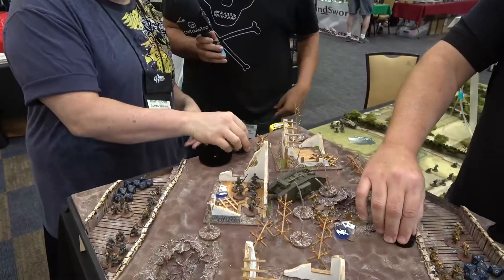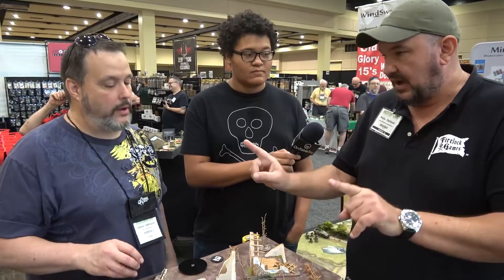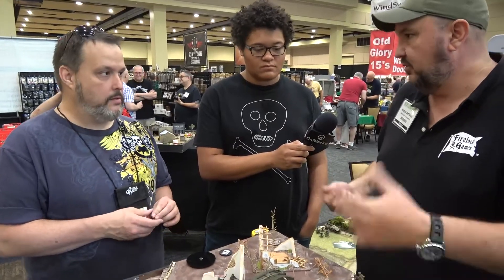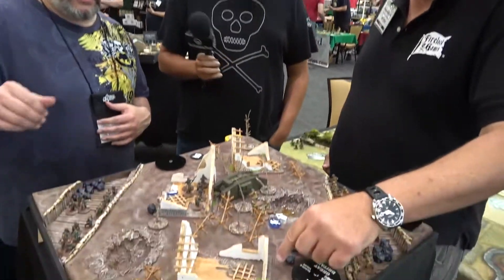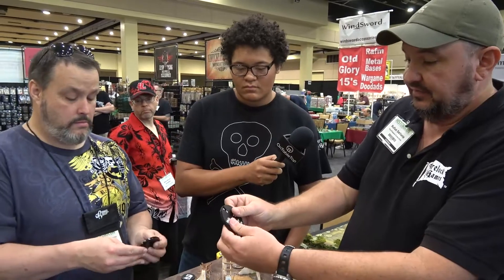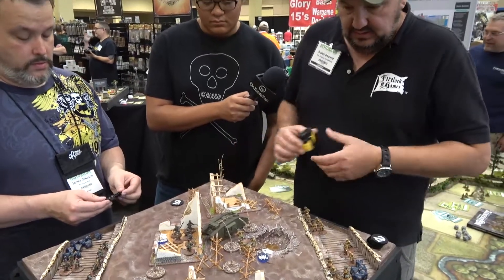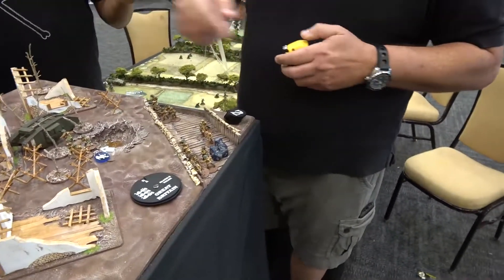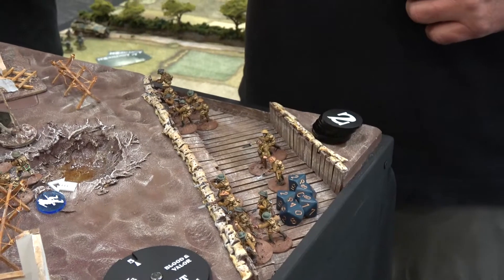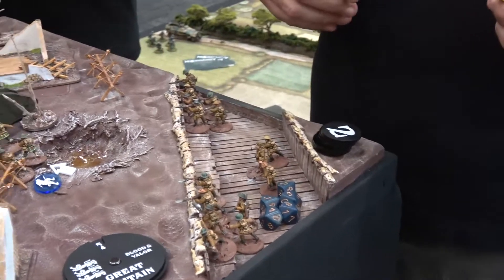We flip initiative tokens and both got a two — a tie. When there's a tie it's a roll-off, but commanders in the game can give you a plus one or plus two to that roll-off. I rolled a six versus a five, so I win. My initiative goes down from seven to five. Now one of my units activates — I'm going to try shooting. You cannot shoot through your own units; that's one rule, obviously. Elevation allows shooting over guys.